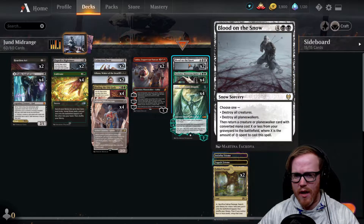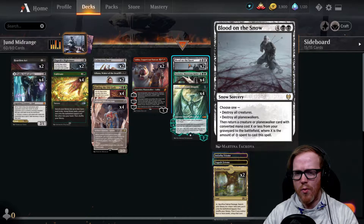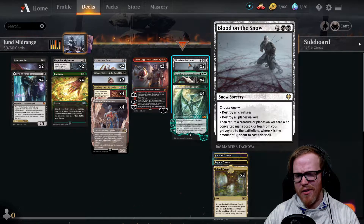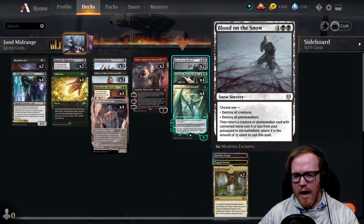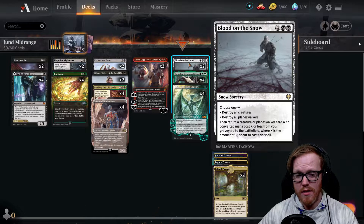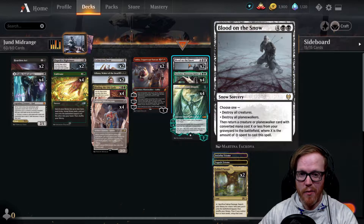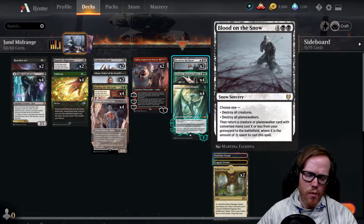We've got Blood on the Snow, another removal card. For six mana we can either destroy all creatures or destroy all Planeswalkers - it's cool because it has two abilities. The other ability lets us return target creature or Planeswalker card with converted mana cost X or less from our graveyard to the battlefield, where X is the amount of snow mana spent to cast the spell. We do play a decent amount of snow lands, so we can get something expensive back from our graveyard. Whenever Planeswalkers die early, we can always get them back later with Blood on the Snow.